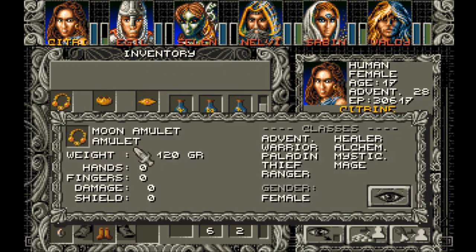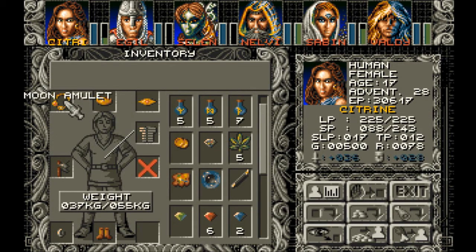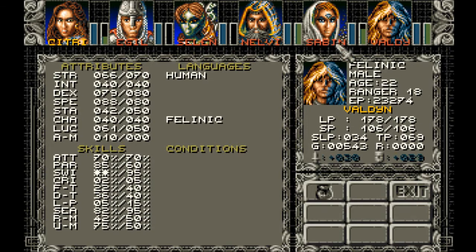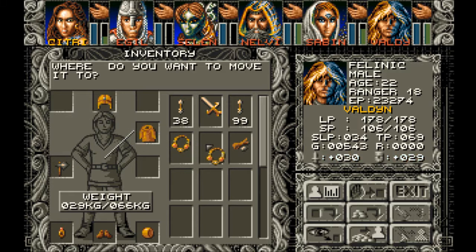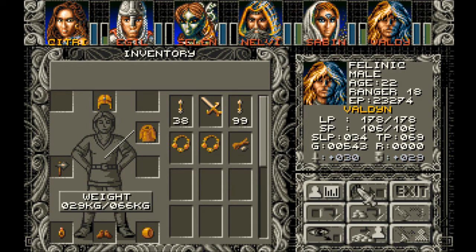The moon amulet — I'm trading this. It helps charisma and attack. My charisma is still plenty enough — 100. I don't know if it even helps you after 100. You take the wrong sex to use this item? Only used by females, really? Watch me find something in the stash that helps with use magic.